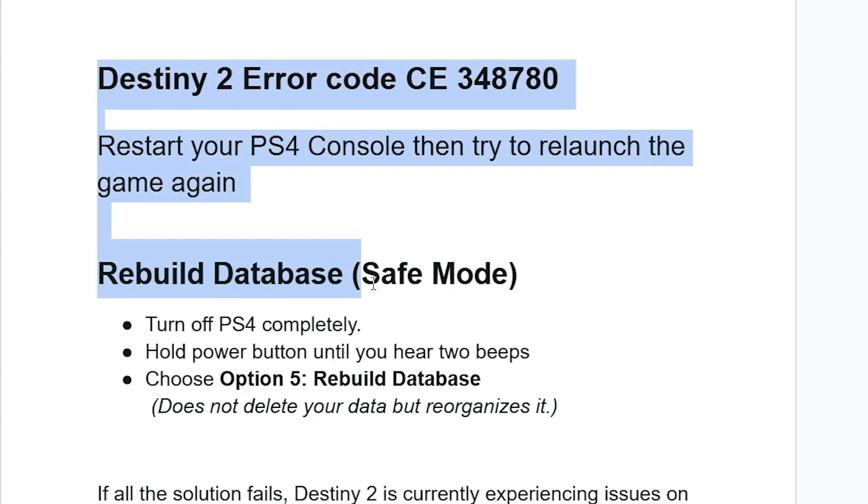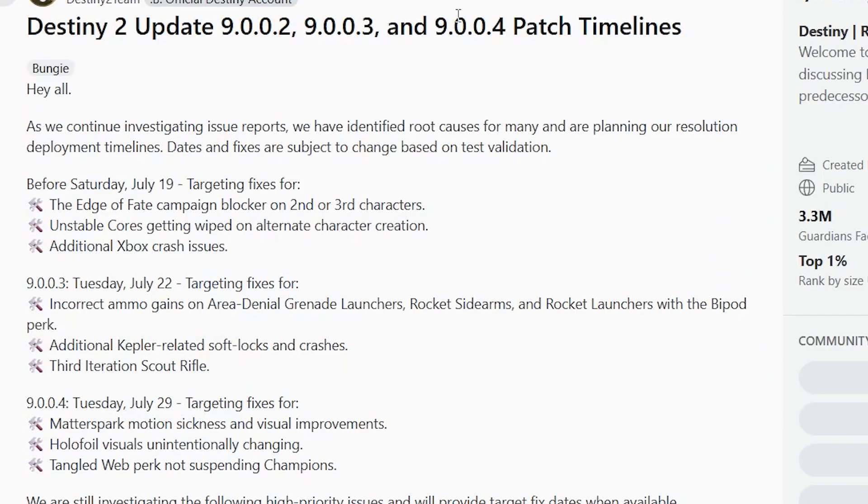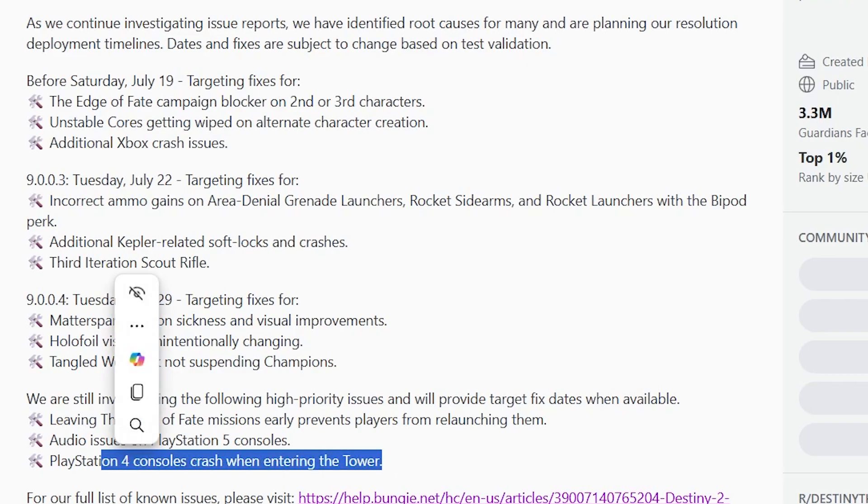If you've followed all the instructions but are still facing the same issue — especially when trying to travel or enter the Tower — keep an eye on the patch timelines. They are still investigating this high priority issue, which is PlayStation 4 consoles crashing when entering the Tower, and will provide a target fix date when available.